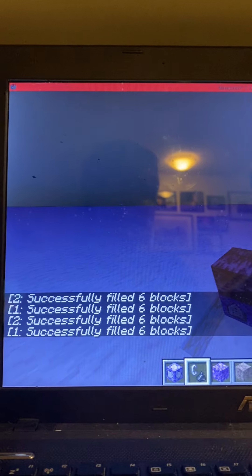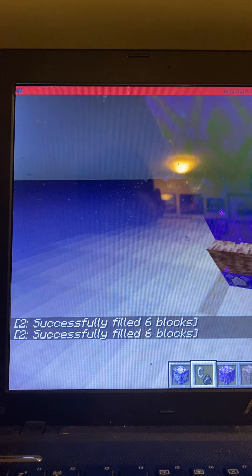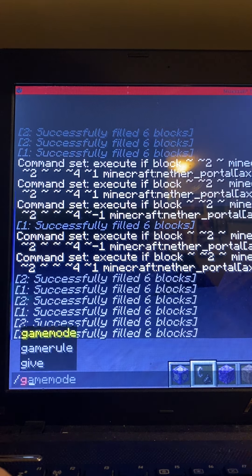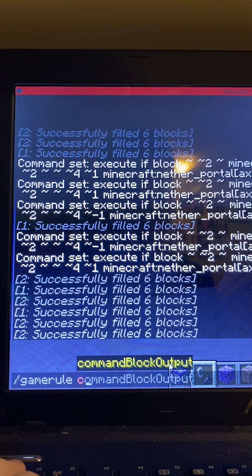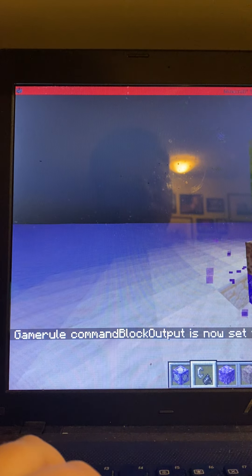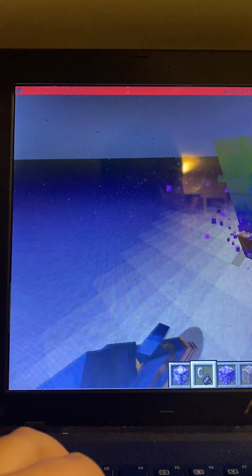If you don't want the feedback message popping up in chat — which should say something like 'Successfully filled 6 blocks' — you can run the command: /gamerule commandBlockOutput false. That will stop the command blocks from outputting a feedback message. It should also look like a nether portal lighting up because there's still fire for a second, just like a real nether portal.